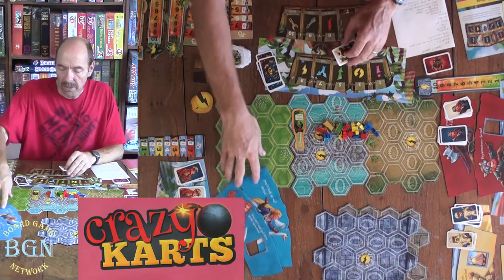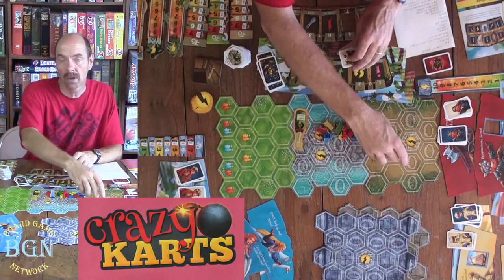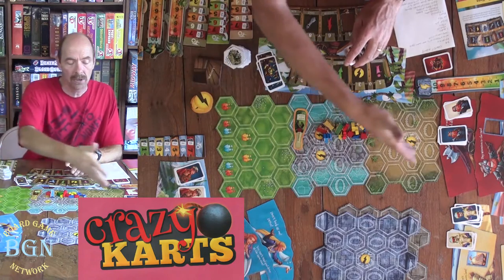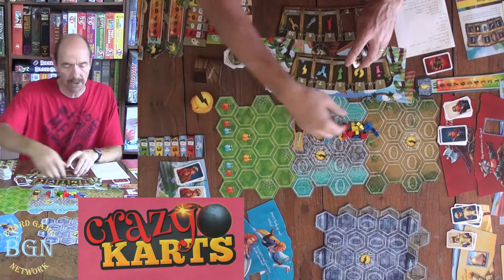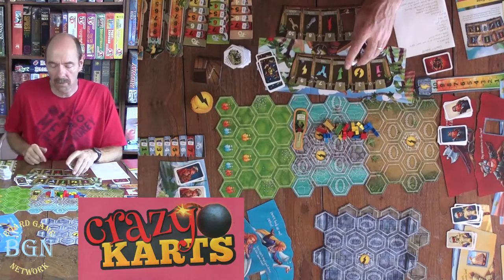You're going to set up your race track this way. You've got the starting track here and then you've got two more. What you do is you do a qualifying round to start, and whoever gets to the end first gets some benefit for the real race. You're going to add another tile here to make the race a little bit longer.